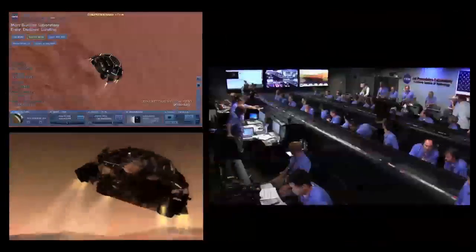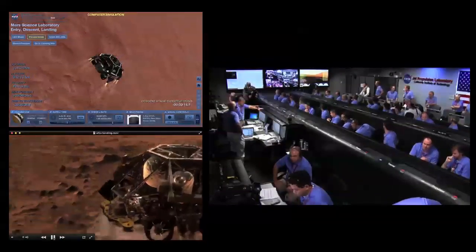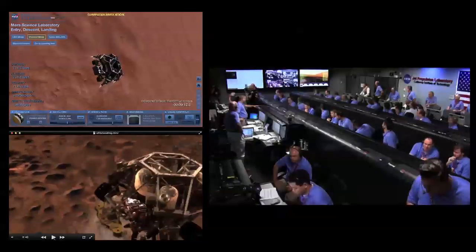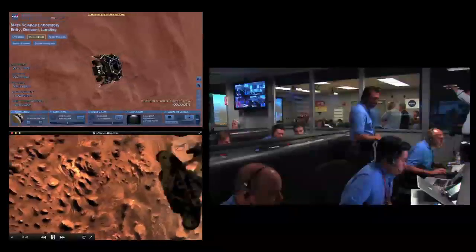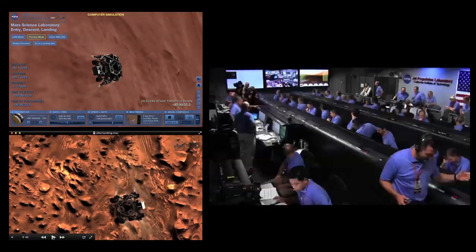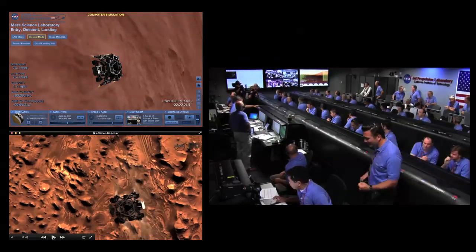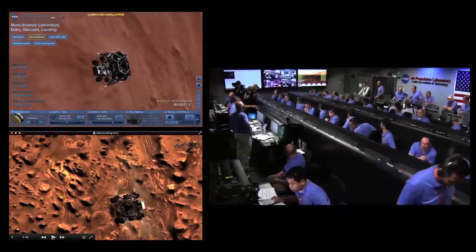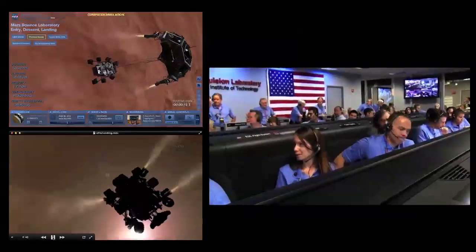We are down to 50 meters per second. Standing by for sky crane. Constant velocity accordion nominal. Altitude error 5.9 meters. We found a nice flat place. We are coming in ready for sky crane.